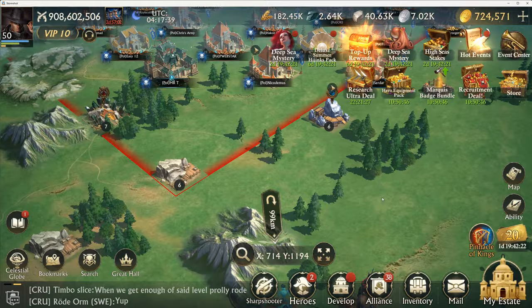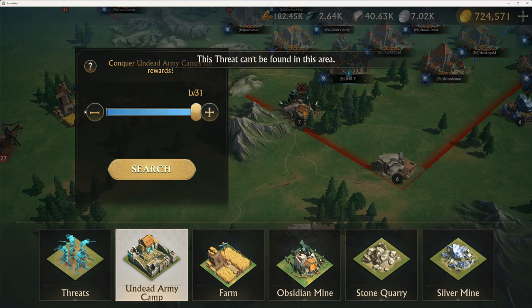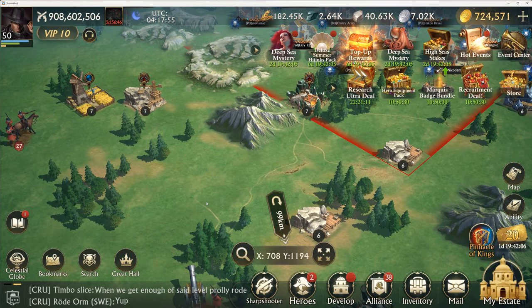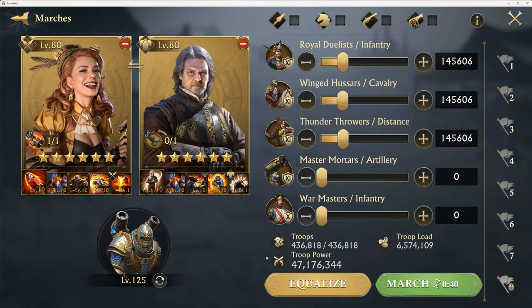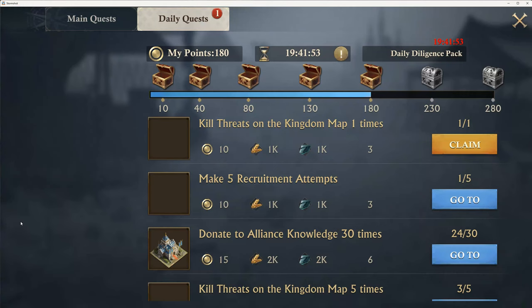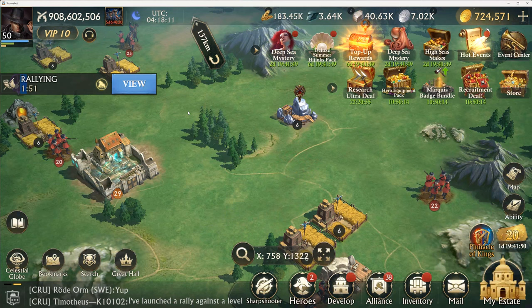They want you to spend money so you can spin the wheel more times, or you can do it the grindy way, which is go out here and do undead camps. I don't think you get them from level 29s. Let's run a level 29 and see if we get that from there. That's not the best hero combo but that's what it automatically filled up. We'll see what we get in just a minute — two minutes to be exact.